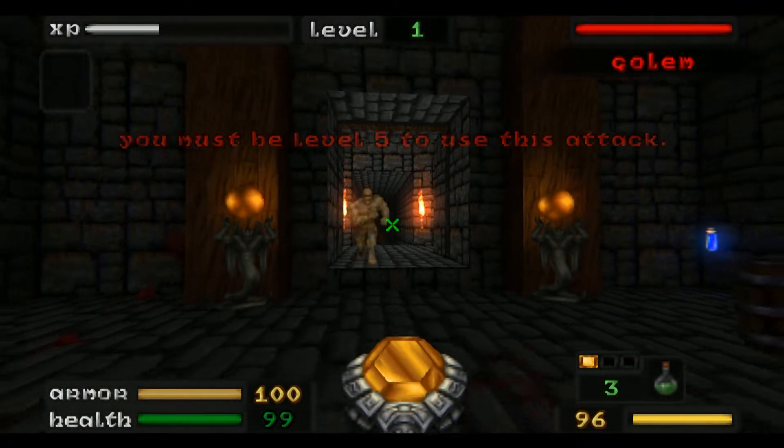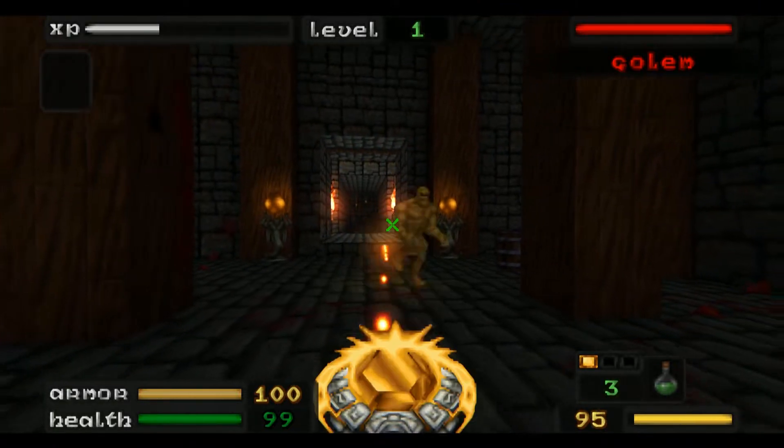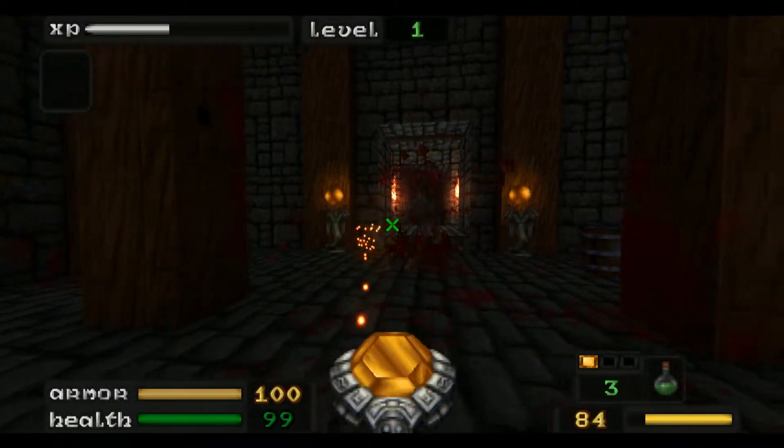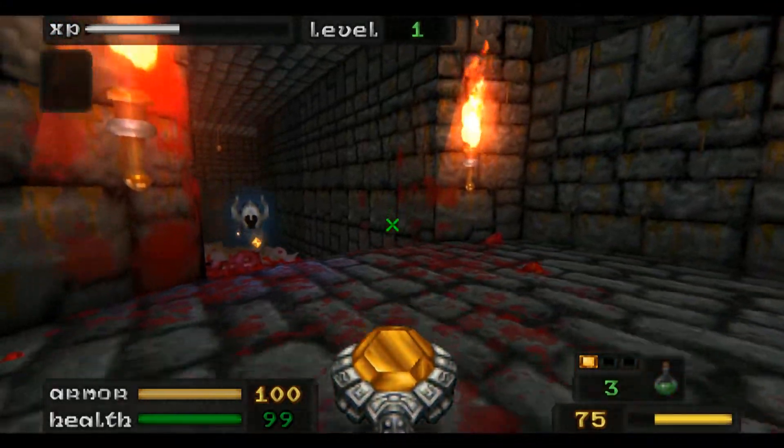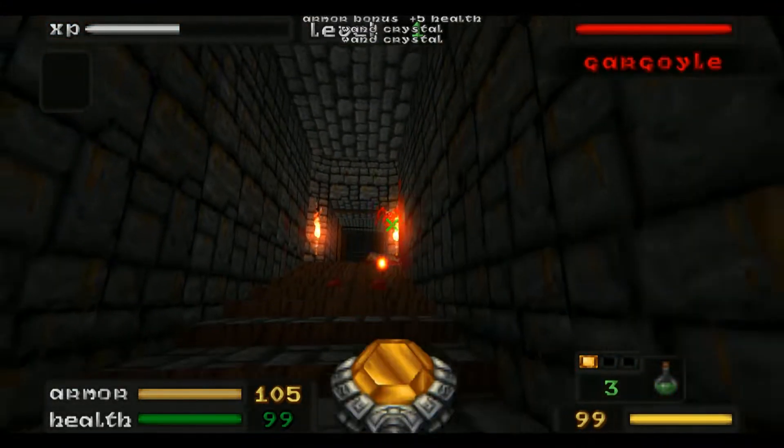If I right click, it must be level five to use the second attack. So this weapon has a second attack on it. And I can also jump and crouch now, so this is a lot better.